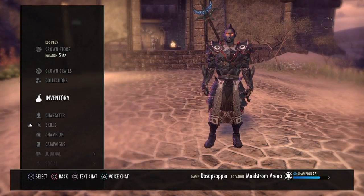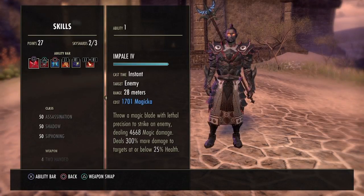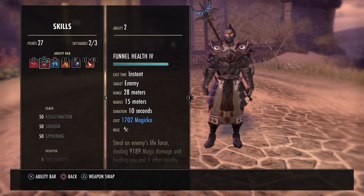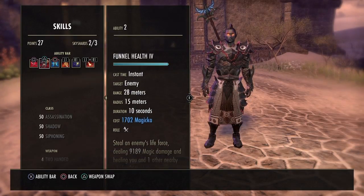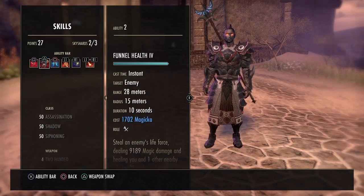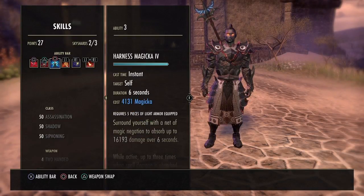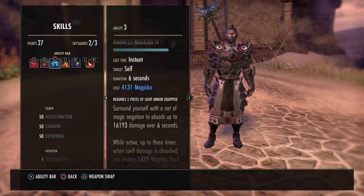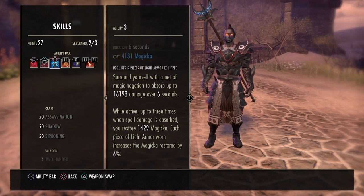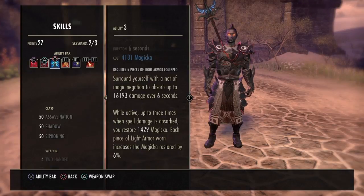Without further ado, on the front bar we have Impale as our execute. We have Funnel Health — when I'm in maelstrom I swap to Swallow Soul, the other morph. Funnel Health is on now because I was in a trial and it provides more group utility, but you can still get through maelstrom with it. Next is Harness Magicka, our shield — you need five pieces of light armor to use it, and it returns magicka when you absorb spell damage.